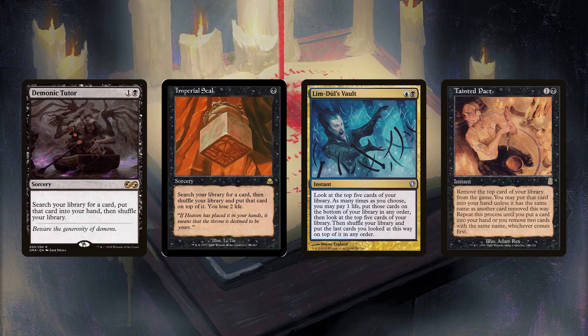Demonic Tutor is self-explanatory, and although Imperial Seal is just a worse Vampiric Tutor, being sorcery speed doesn't stop it from being an auto-include. Limdul's Vault lets you stack the top 5 at instant speed and avoids Opposition Agent. It's mainly cut from 4 and 5 color proactive decks that either aren't willing to pay 2 mana for a tutor to the top of their library, or aren't willing to pay the life due to their dependency on Ad Naus.